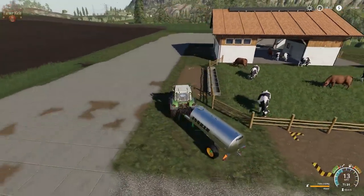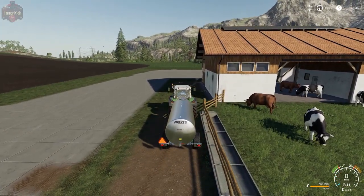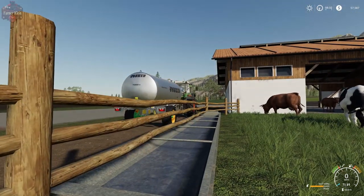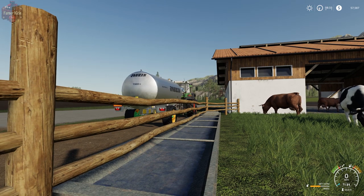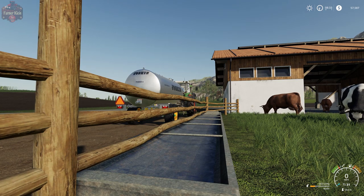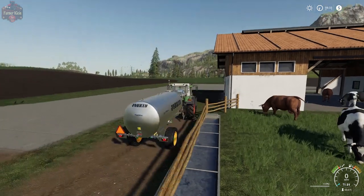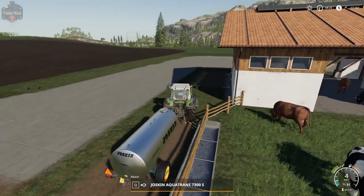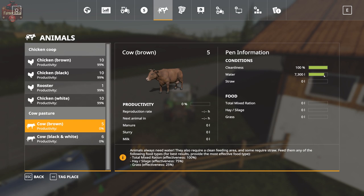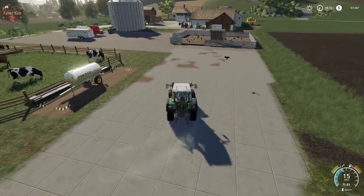Pull along the water trough and hit I to start unloading. We'll see water start to fill into the trough and once it's full it will stop, or we'll run out of water — whichever comes first. It took a whole volume of water and we're just a little bit short, but that's okay — we won't be docked productivity for being slightly short on water.